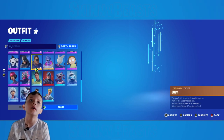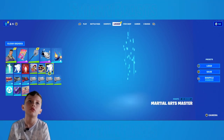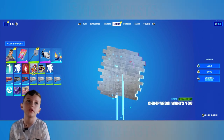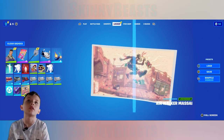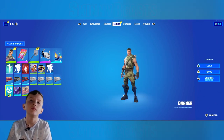In the locker, you can change your backbling, your pickaxe, your glider, your contrail, and your emote. There are three different types of emote: an emoticon, a spray, and an emote. You can also change your wrap, loading screen, music, and banner.